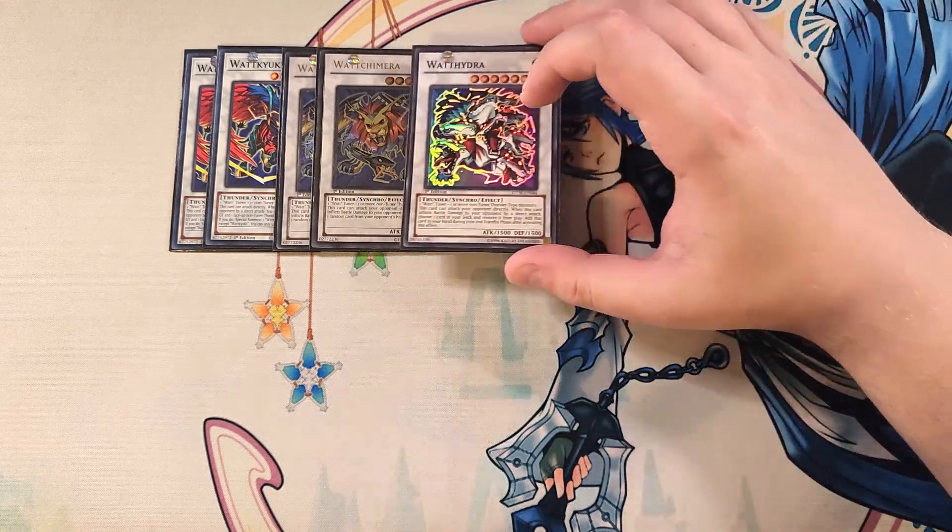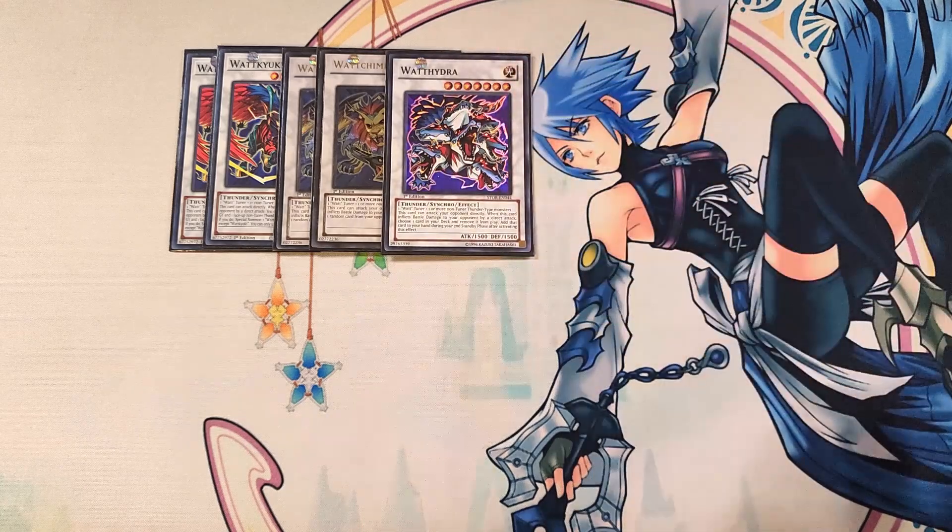We then play a single copy of Watt Hydra. This card can attack directly, and when it inflicts battle damage by a direct attack, you choose a card from your deck, banish it, and add it to your hand during the second standby phase after activation. You probably won't stick around long enough to get it, but it's still good because it can attack directly and is a different level than your other Synchro monsters, which is why we play it as a one-of.